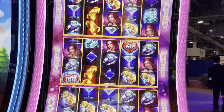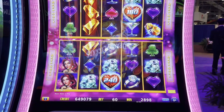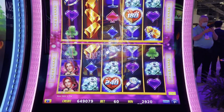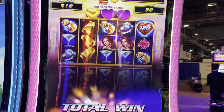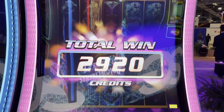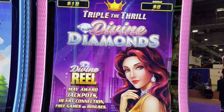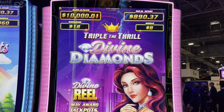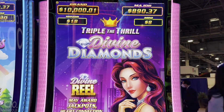We need two for three extra games — we need another gold heart, we're going to get some extra games. Here we go. So that is Triple the Thrill — three real sets on the Cascadia cabinet. How cool is that? I love the room. We're at G2E with Scientific Games — see you all for now.